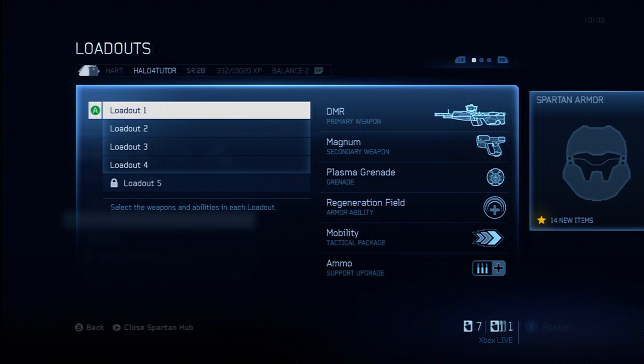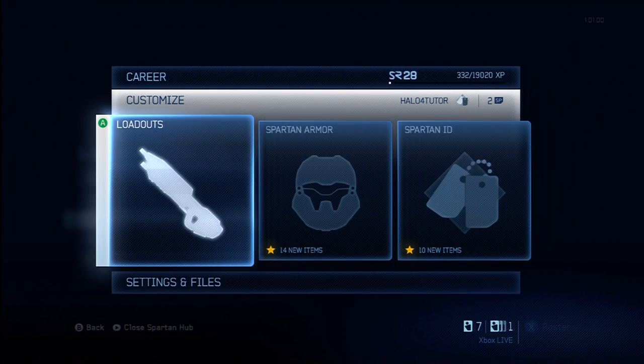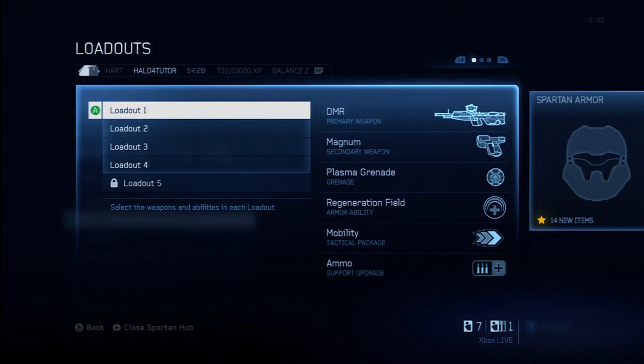Stability — you unlock this after completing the Rogue specialization. Stability basically allows your aim not to get thrown off as much when you're being shot. If you're scoped in and you're being shot, you're going to jostle a little bit — this will reduce that jostling and increase your stability. I haven't played with it yet, so the jury's still out. I'm guessing I'll give it something like a C+, because I just don't know that it's really going to help all that much. There are better upgrades available.